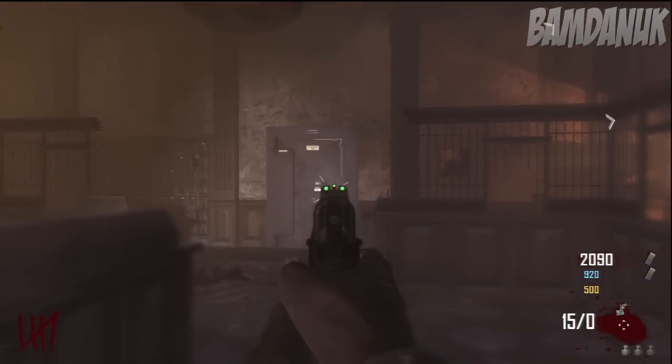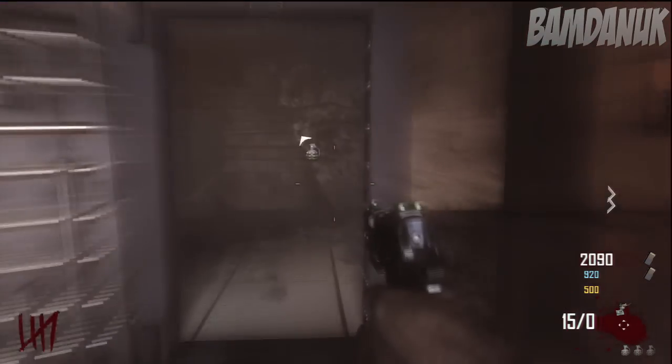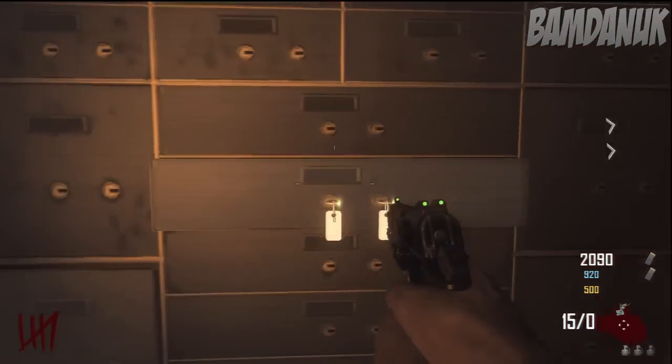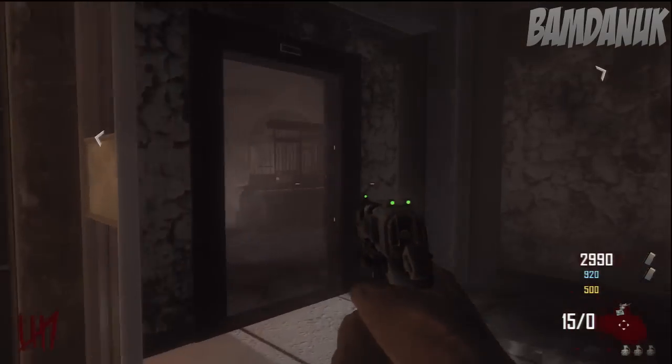So now I grenade this and it will let me open up the safe. So now we go into the safe, we can finally access the deposit box again and I can withdraw it. Now it cost 100 to withdraw it, so I got my 900 points there, which is absolutely awesome. As you can see this works, it's freaking awesome.